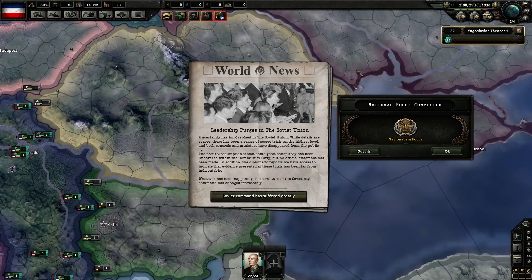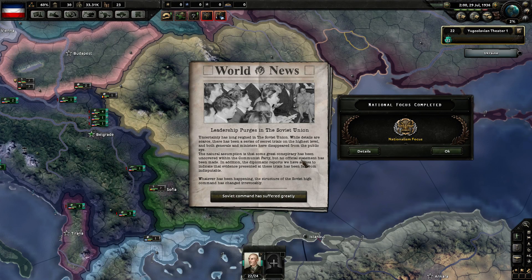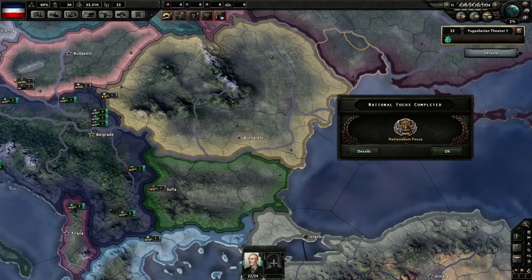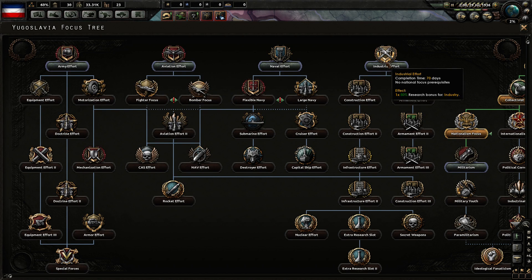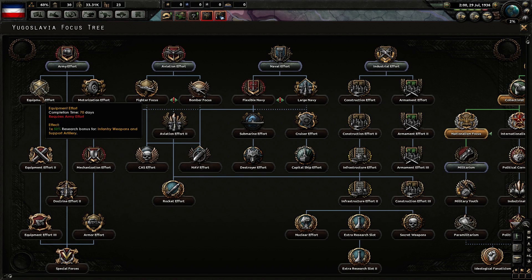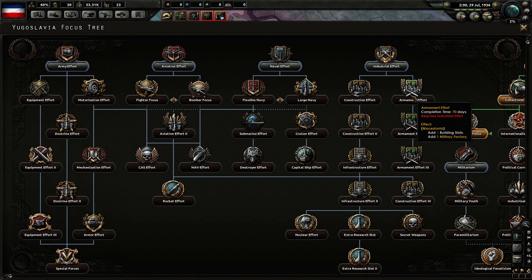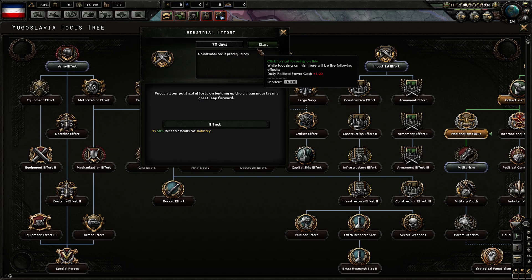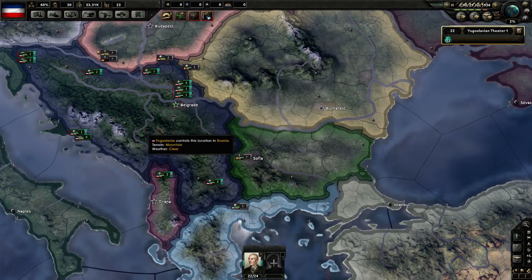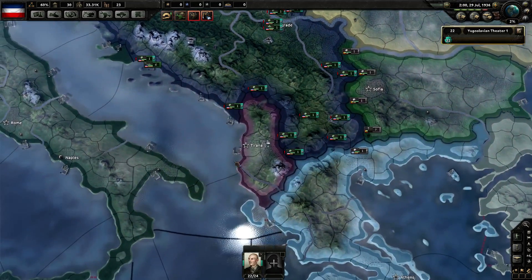The Soviets have decided to go with the purge — they did that purge national focus, so they lost a whole bunch of people, a whole bunch of generals. We just finished this national focus. I think we're going to do industrial effort because we're not going to need these just yet. We're going to go industrial focus. I want to do one more military factory before we move over and start researching for these. It's been over 20 minutes — let's take a break. Thank you for watching, I'll see you soon.